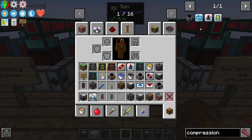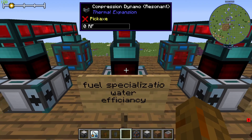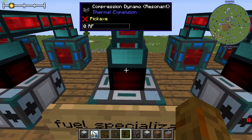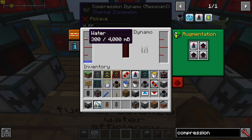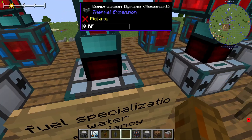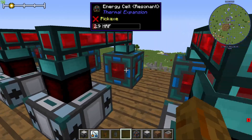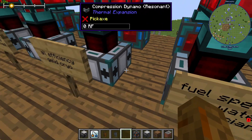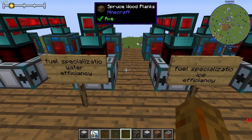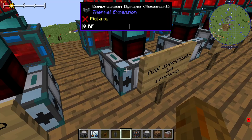For refined fuel specifically, there is a special fuel specialization augment for the Compression Dynamo. I actually recommend using this, because if you have it installed along with efficiency upgrades in all the other slots, you can generate 3 million RF using just water — the same amount you previously needed gelled cryothium for.